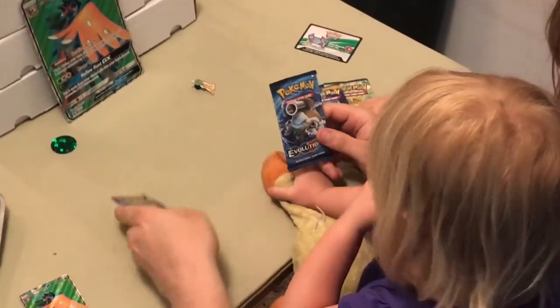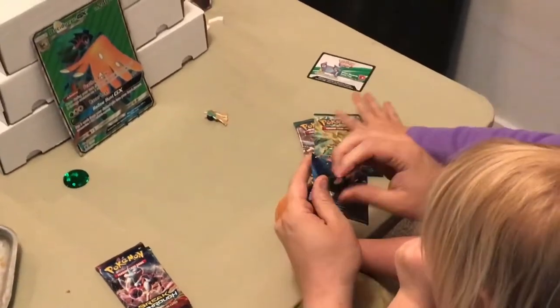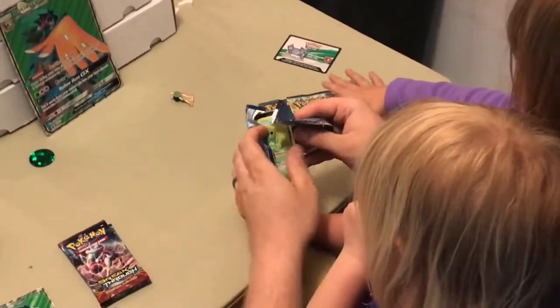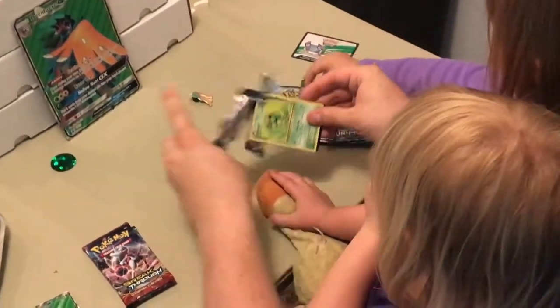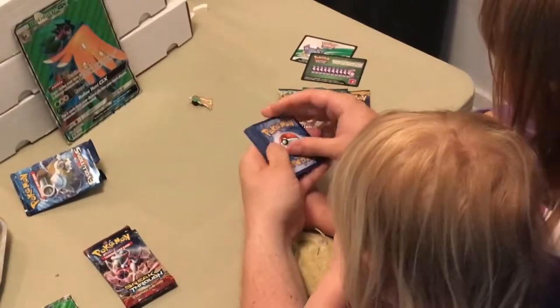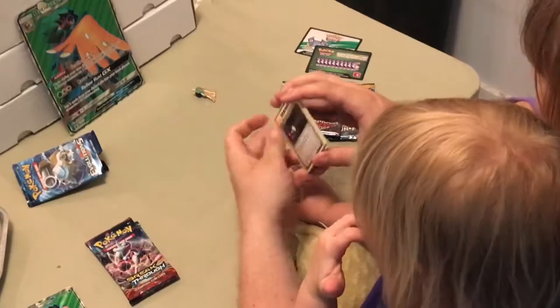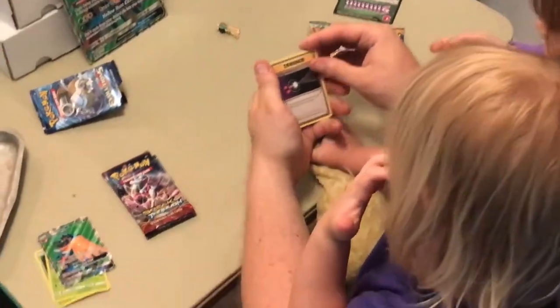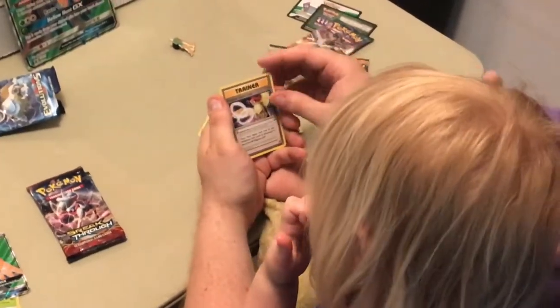You want to open Evolutions? Okay, let's open Evolutions real quick. The stuff we're looking to get out of this set is maybe a holo Charizard, any EX. Three to the front. Energy Retrieval, Kakuna, Pidgeot Spirit Link, Caterpie, Magnemite, Voltorb.